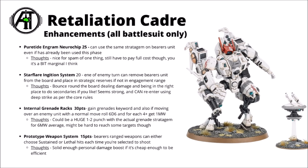Finally for a cheaper 15 points we've got the Prototype Weapon System. The bearer's ranged weapons can either choose Sustained or Lethal Hits each time they're selected to shoot. Commanders can still take four weapons such as four missile pods or four fusion blasters — either of those boosts depending on what they're shooting is going to add to their damage output, and for 15 points I think it's usable. Out of these, probably my favourite is the Star Flare Ignition System for 20 points. Overall it's an interesting detachment, maybe carried a bit by just a few key rules — the big jump-shoot-jump and the 3-inch deep strike are the biggest selling points.